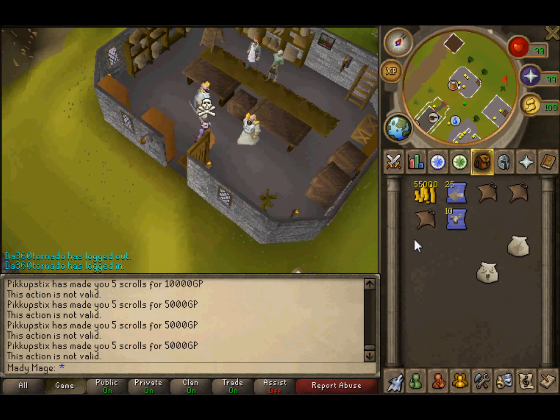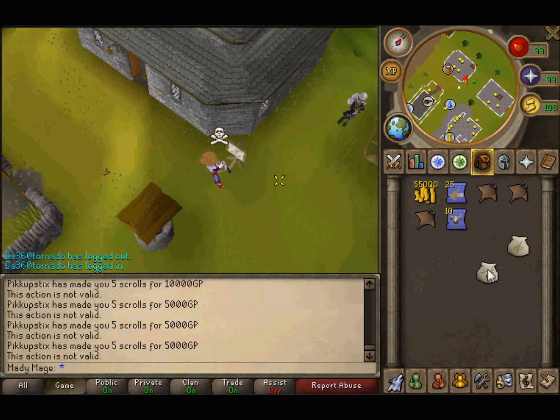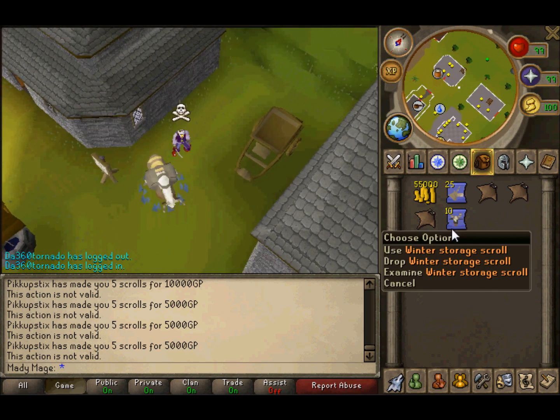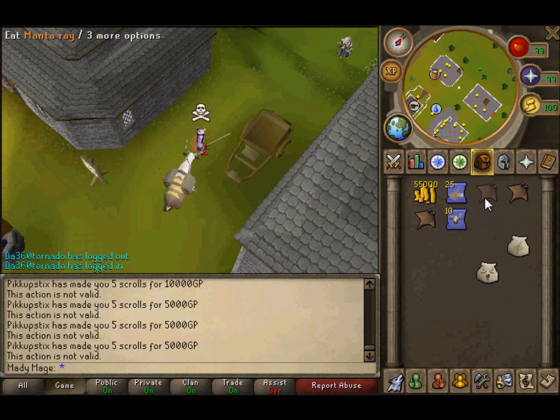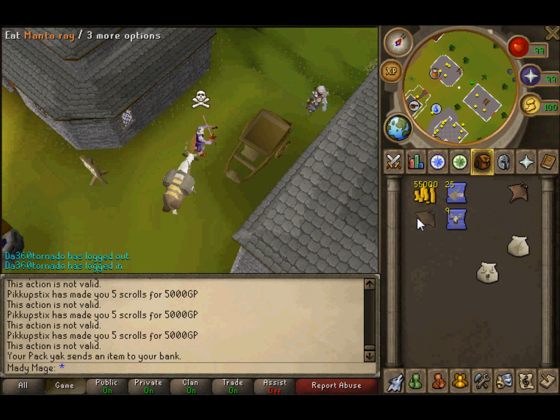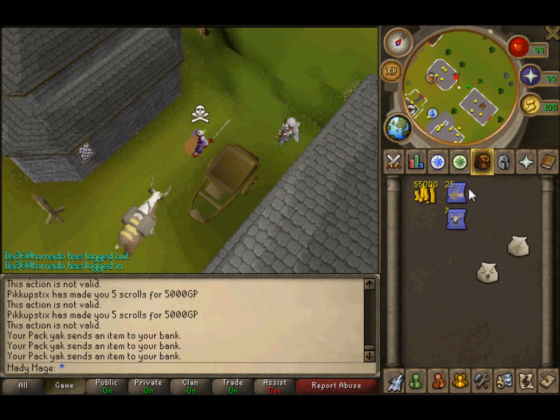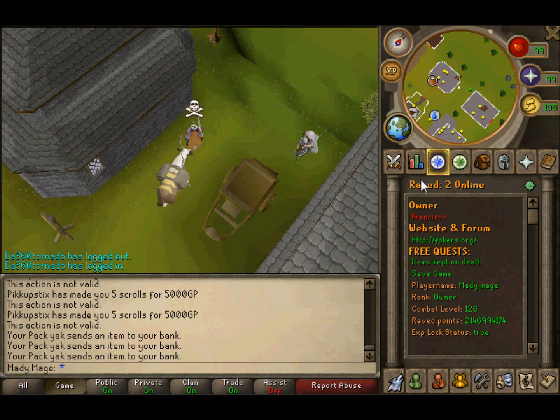First I'm going to demonstrate the pack yak and then I'm going to demonstrate the unicorn pouch. With the pack yak you can bank your items — just use a scroll on your item and it'll bank the item to your bank. That is an awesome feature added.